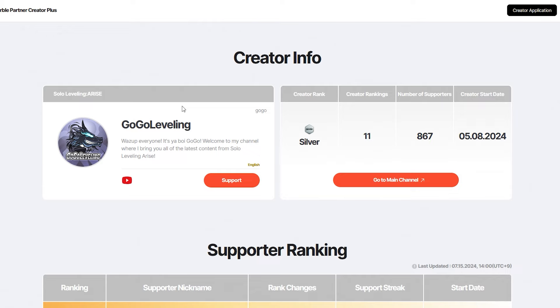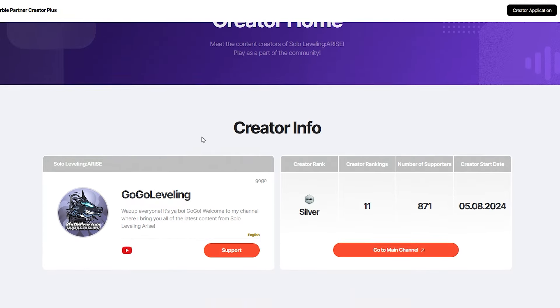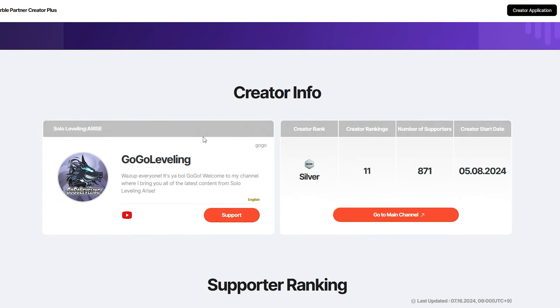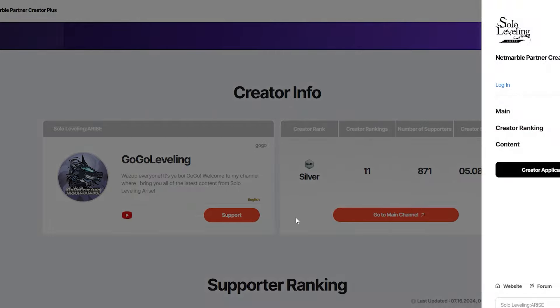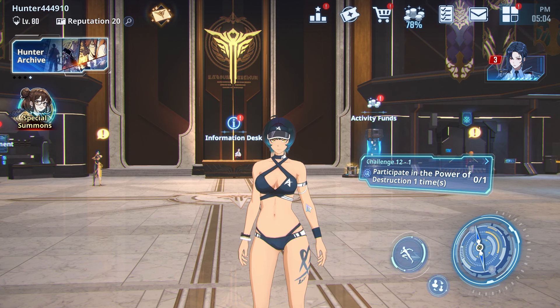If you'd like to support me, it helps out a ton — we officially hit 870 supporters. If you haven't gotten a code, drop it down below. I've responded to a lot of people in the comments — just make sure to check the dashboard. A lot of people don't know it's the dashboard you have to go to. Hit my page, log in, go to the supporter tab, scroll down — that's where you'll see your codes. It doesn't go straight into your game; it goes to the dashboard first, then into your game.